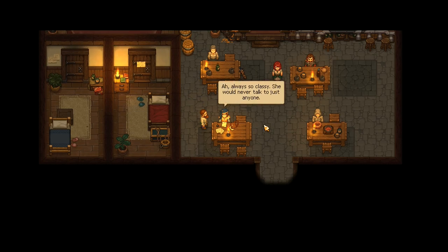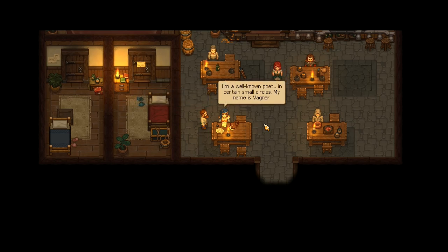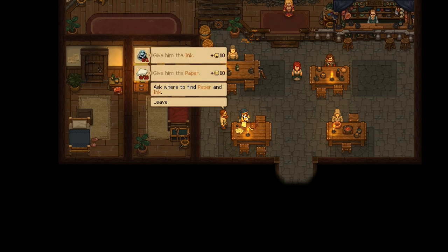'Hail friend, can I have a moment?' 'You have... what did miss charm tell you? Literally to go away.' 'Always so classy — she would never talk to just anyone.' 'I'm not just anyone — I'm the local graveyard keeper, prior of the local church, a well-known poet. My name is Wagner. I need paper and ink. Maybe you can get me some?'